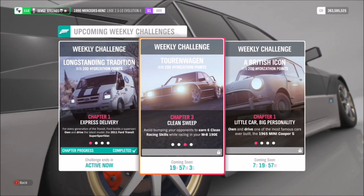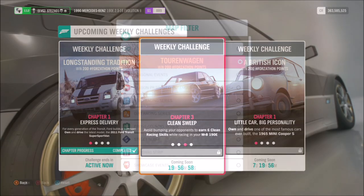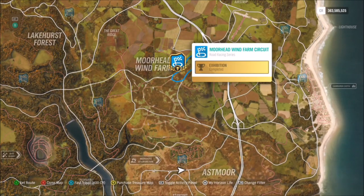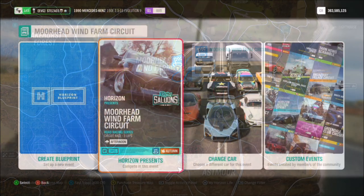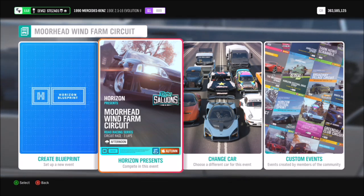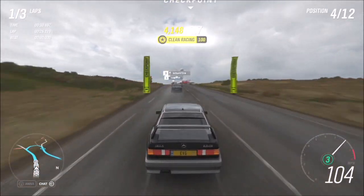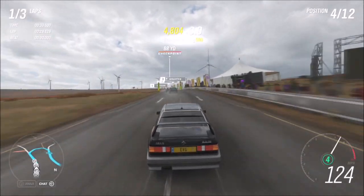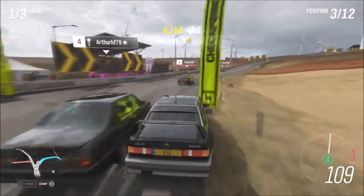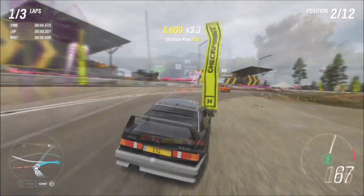The next challenge wants you to earn six clean racing skills, which is really easy. A clean racing skill pops up every now and again during a race when you've basically not come into contact with any car or smashed into anything. To do this I went over to the Moorhead wind farm circuit and went into the first standard race, which is a three-lap race for retro saloons. You can do this on any difficulty, and if you're struggling just lower the difficulty. It doesn't matter where you are in the pack as long as you're not coming into contact with anyone.